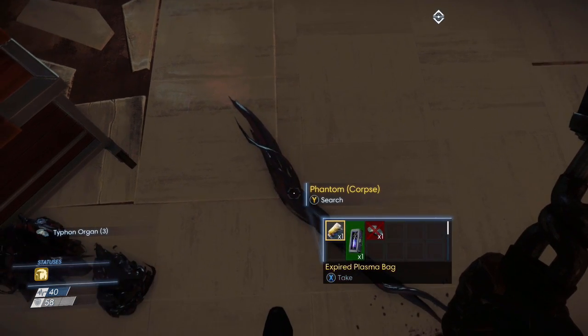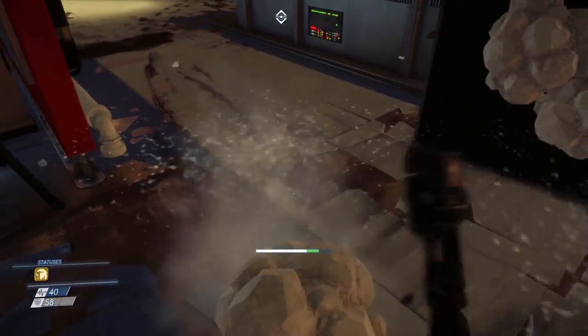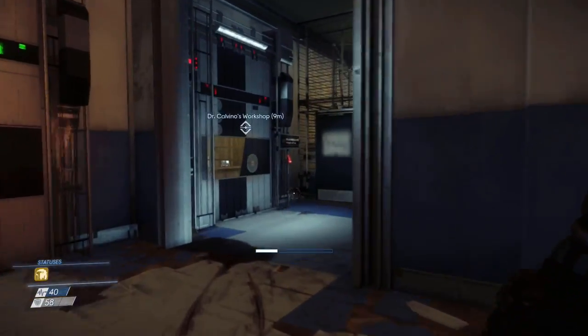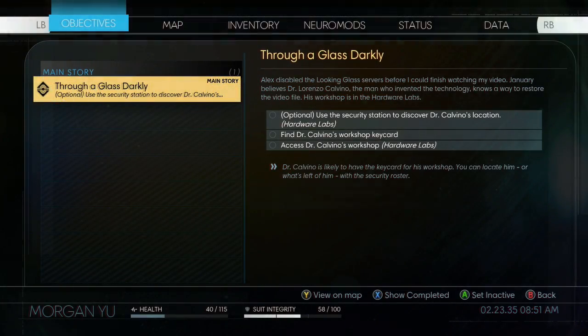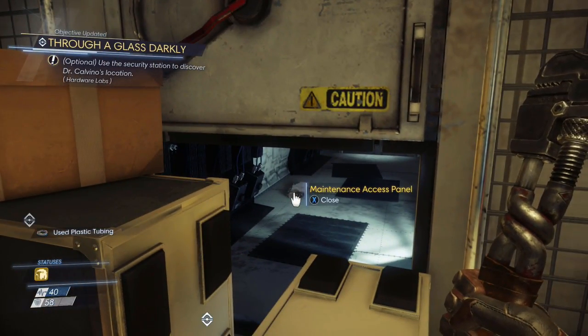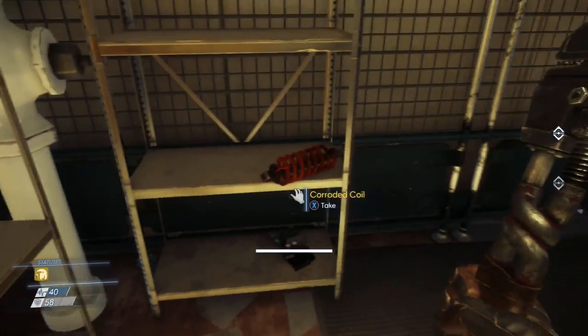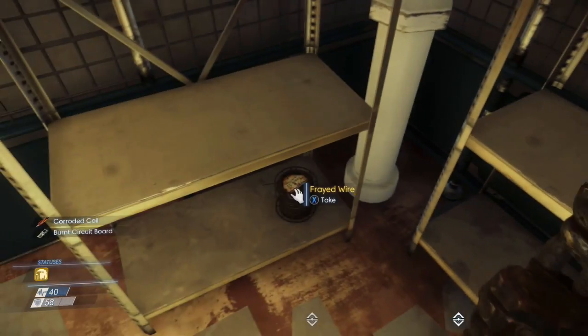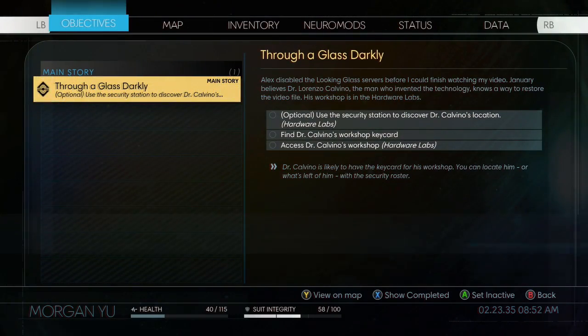Typhon Oregon. Expired plasma bag. PSI hypo. Calvino probably has a key card. You can locate him, or what's left of him, with a security roster. I want that thing that's over there. Corrided coil, burnt circuit board, frayed wire. Use a security station to discover Dr. Calvino's location.